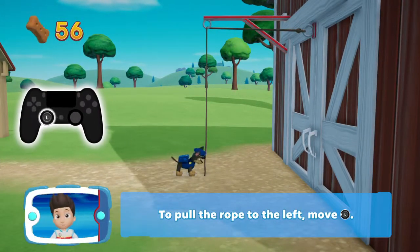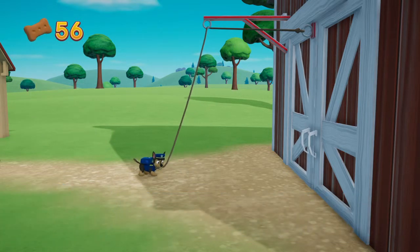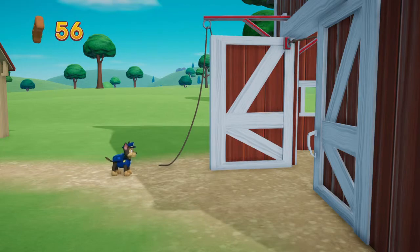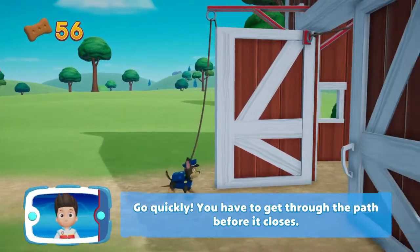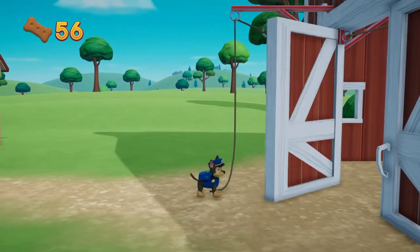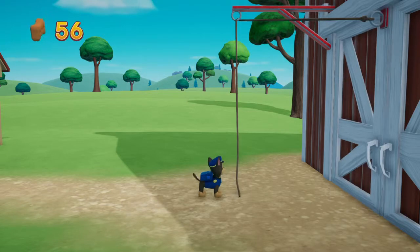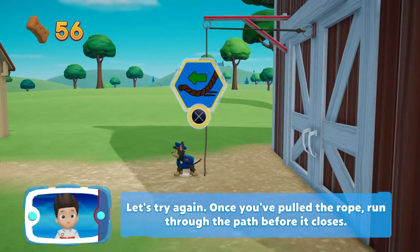To pull the rope to the left, move the left stick. Go quickly — you have to get through the path before it closes. Let's try again. Once you've pulled the rope, run through the path before it closes.